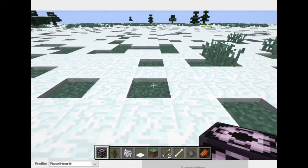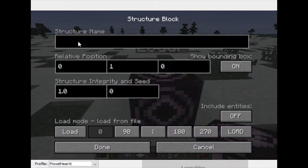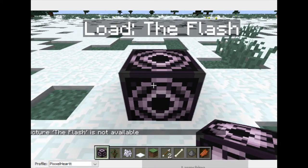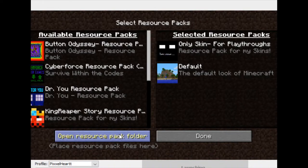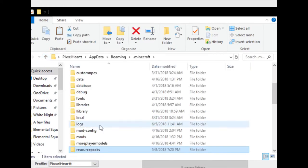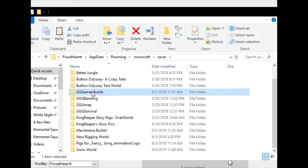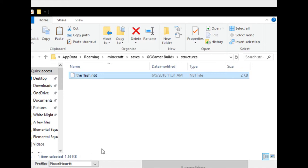We're in the new world. Place down a structure block, switch it to 'Load' mode, and type in 'the flash'. Click 'Load' — it says 'Structure the flash is not available'. This is because this world does not have a structures folder. Go to Options, Resource Packs, open the resource pack folder, go up to saves. Here is snow world and here is gg gamer builds. Go into gg gamer builds' structures folder and copy 'the flash'.